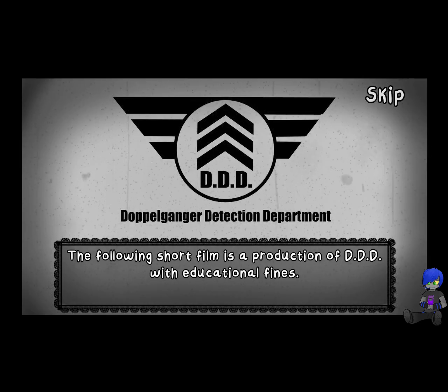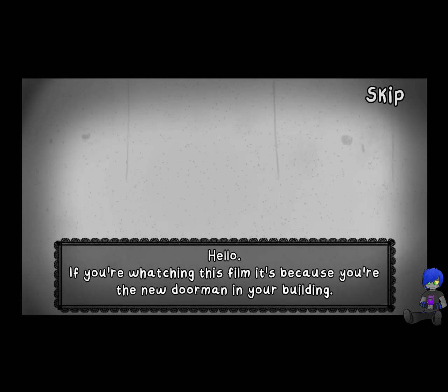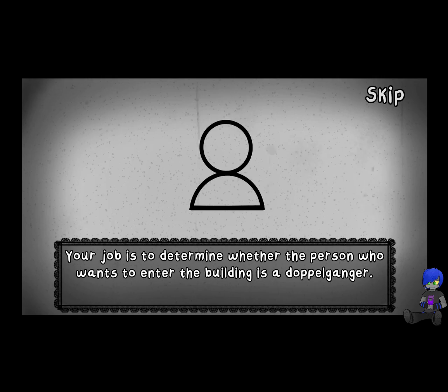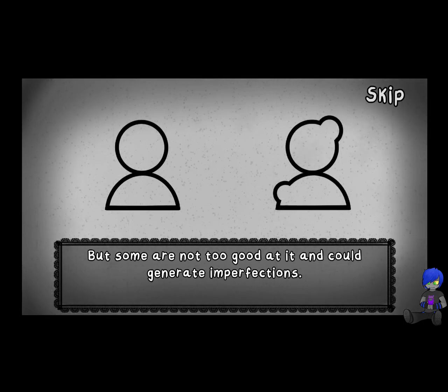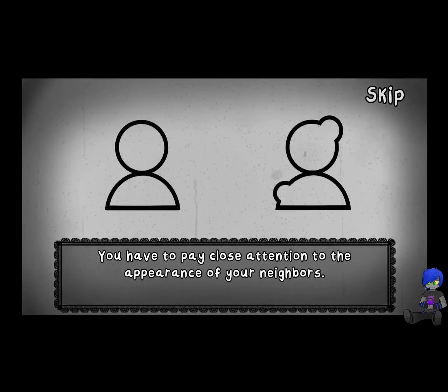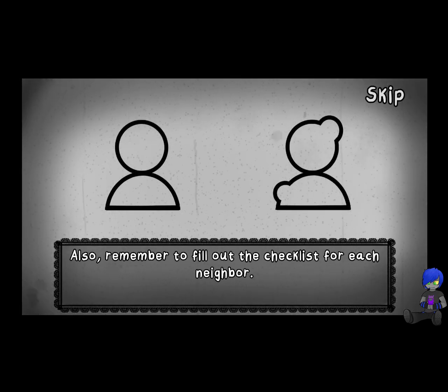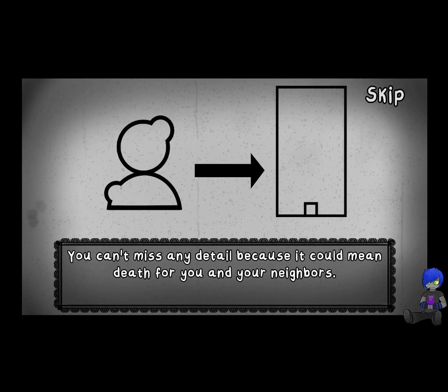The following short film is a production of DDD with Educational Fines. Hello, if you're watching this film, it's because you're the new doorman in your building. Your job is to determine whether the person who wants to enter the building is a doppelganger. As everyone knows, doppelgangers have the ability to transform into another person and impersonate them. But some are not too good at it and could generate imperfections. You have to pay close attention to the appearance of your neighbors. Remember to fill out the checklist for each neighbor — you can't miss any details because it could mean death for you and your neighbors.